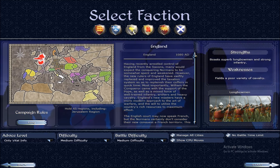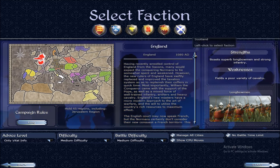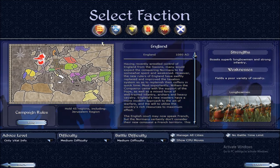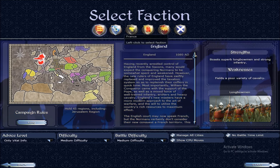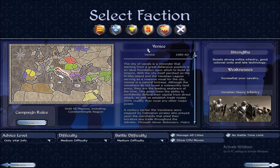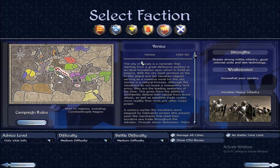Anyway, let's get right into the video. If you guys do enjoy and if this video does help you out, please make sure to drop a like, comment, and subscribe to the channel. As you can see when you start off a brand new campaign, or when you first get the game, there are only five playable factions.